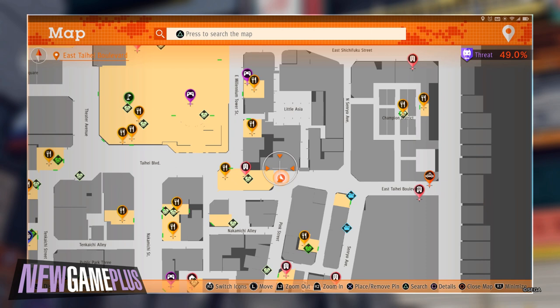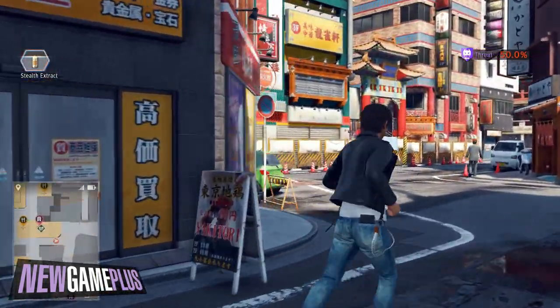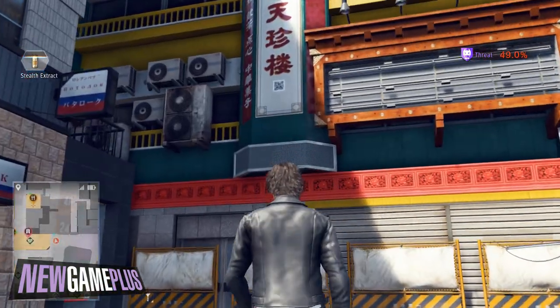For the seventh code, start by walking past Bartender and sticking to the left of the street. The corner where Little Asia starts should have a sign with the code present and ready for capture.